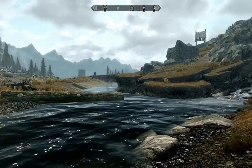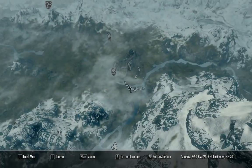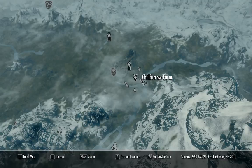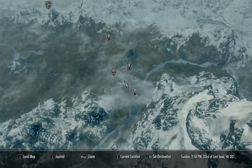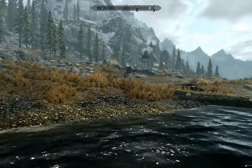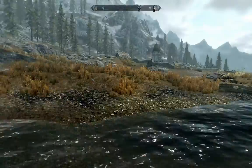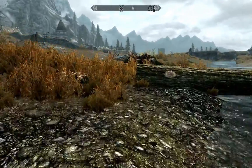We're back in Skyrim doing another location guide. As you can see, we've checked out a number of the farms already — two of them and the Honningbrew Meadery — that are all near Whiterun. We haven't even gone into Whiterun yet because we're just exploring all the outer areas first. There's a little bit next to the meadery and we're gonna head to this undiscovered farm.